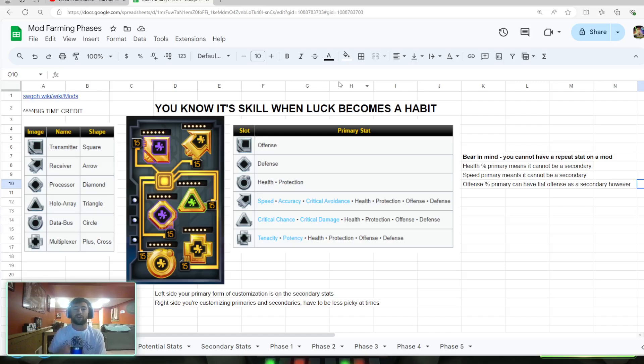I want to start with a simple thing: it's skill when luck becomes a habit. I say this a lot. This is another way to say patience. When you are modding and you are consistently getting lucky, you're doing something right. If you're consistently getting good mods, you're doing something correct. If you're consistently getting bad mods, you're doing something wrong. You should see a pattern with your modding — I'm not talking about those 25 speeds right off the bat, but if you're consistently getting mods with good secondary stats and good speed, there's something you're doing correct.